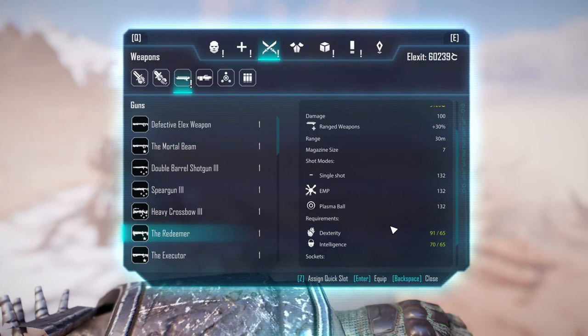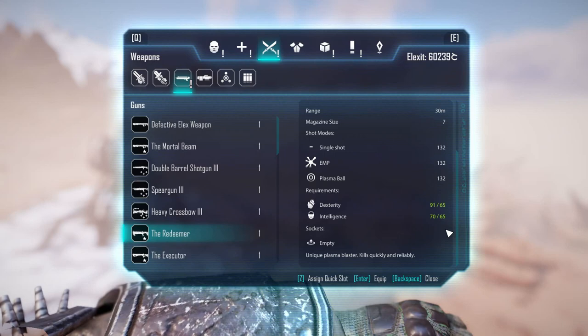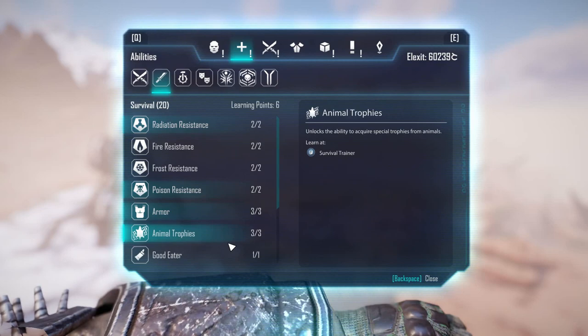The other weapon I recommend is the Redeemer. I recommend it because it requires dexterity and intelligence, which is very synergetic with the Animal Trophies skill. Animal Trophies is a really good way to farm money — if you max it out you'll get so much stuff when you kill mutants or animals and earn money really fast. You find it in Survival 3 Animal Trophies, and you need intelligence and dexterity to get it. There's also a video I did on best ranged weapons — I explained all of this there and showed one more weapon you can use earlier than the Redeemer.